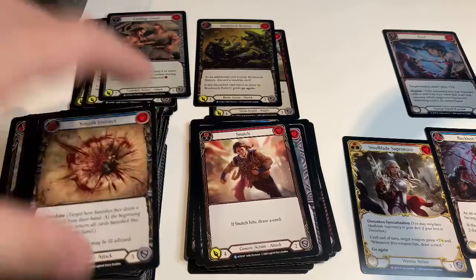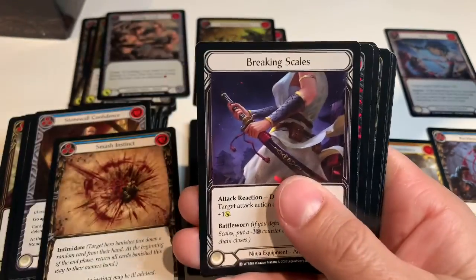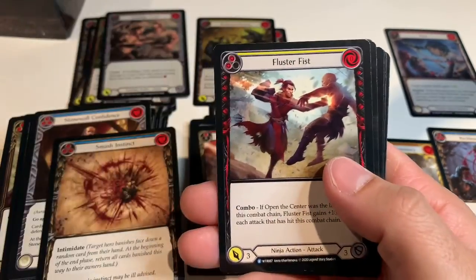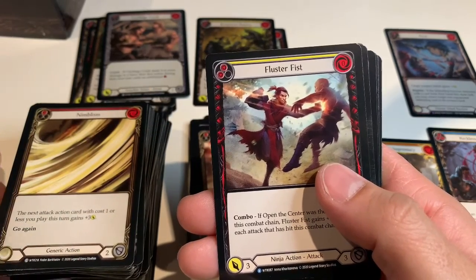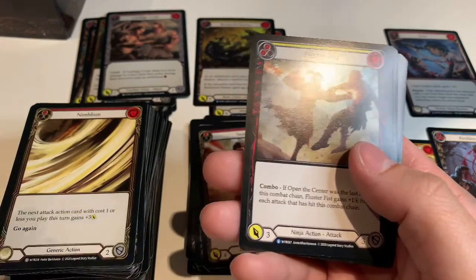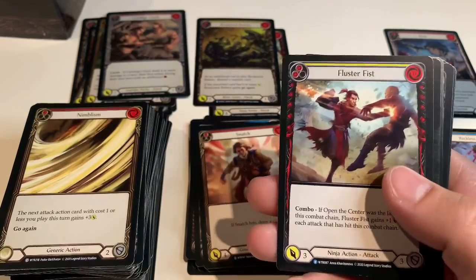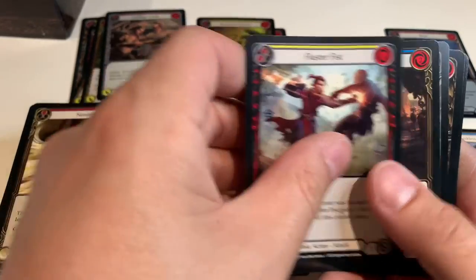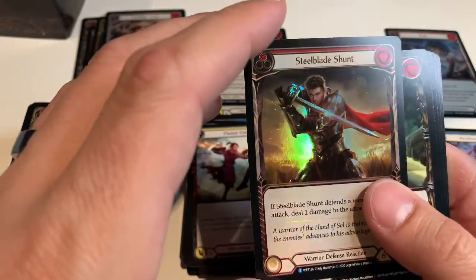How many times was I going to say Buckling Blow? Nimblism, Scar for a Scar, Demolition Crew, Wounding Blow, Breaking Scales. I guess I shouldn't make fun of Nimblism — in Cards of War, one of the cards I painted was clouds, just a cloud in the air. Sometimes that's what you get. Fluster Fist, Drone of Brutality, and then we have another rare foil: Steel Blade Shunt.